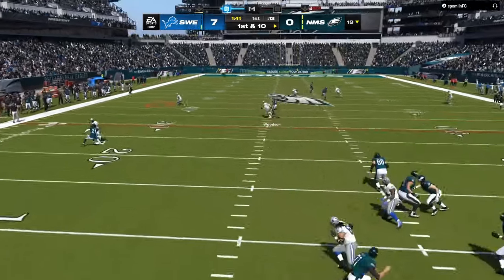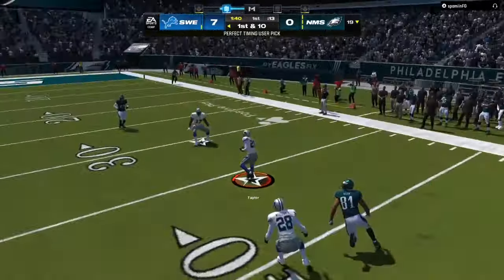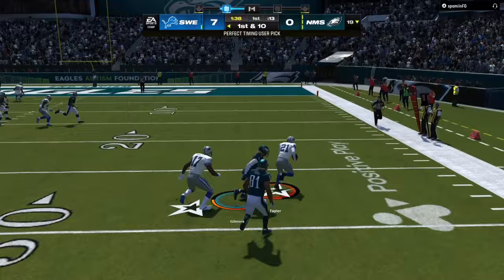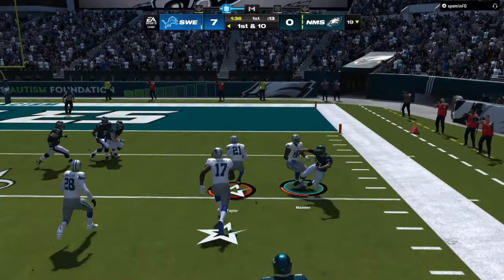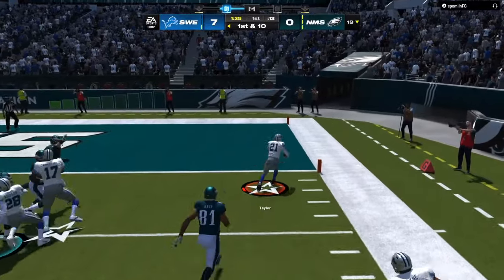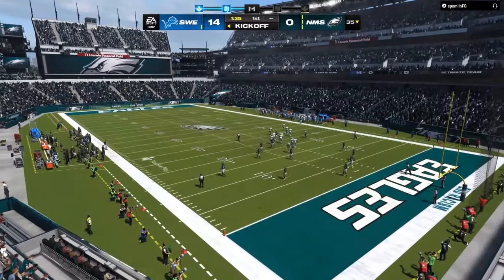On the second route, he holds the ball, the pressure gets there — he should have just thrown it away. He throws an inaccurate pass and we get an interception. Already up seven to zero, and now we're going to turn this into more points and go up two possessions.